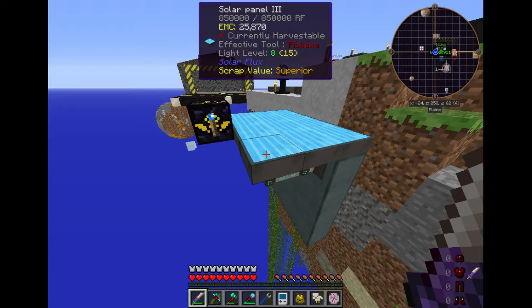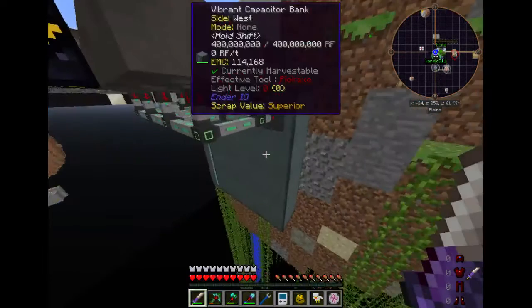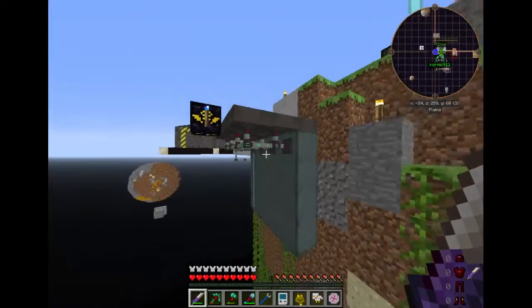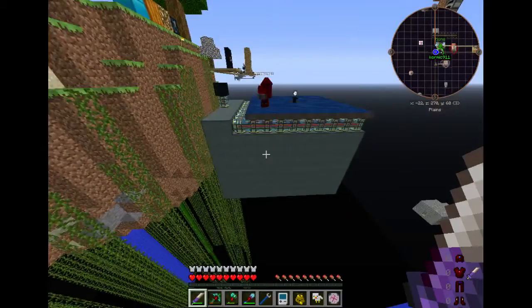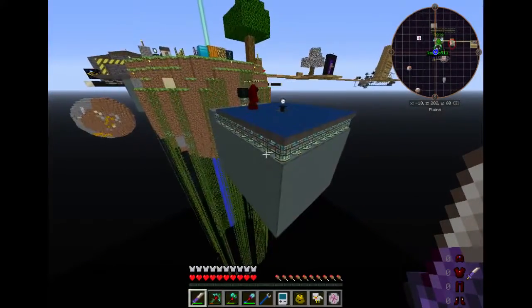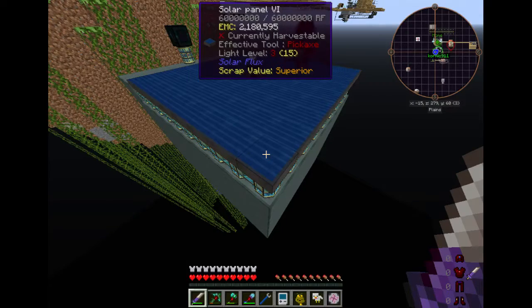Cormac actually went ahead, while I was off in the deep dark cleaning up a bunch of lava, and upgraded from solar panel 3s all the way to solar panel 6s — he maxed it out — and made quite a few more capacitor banks. So now instead of that little setup, we've got a much bigger one.